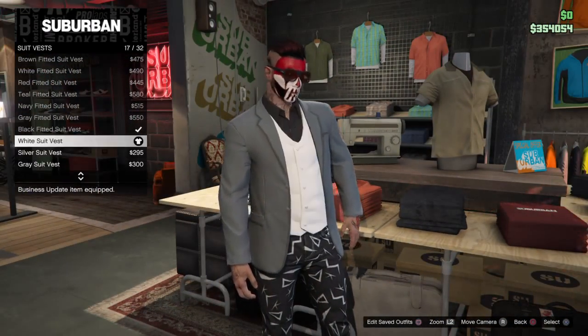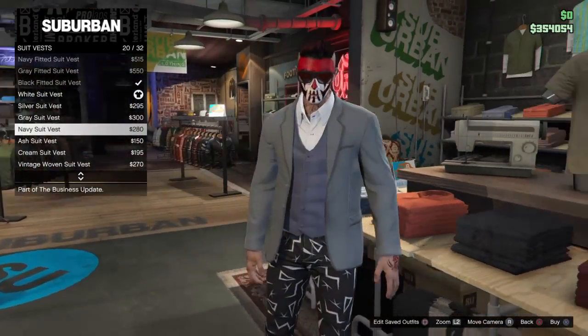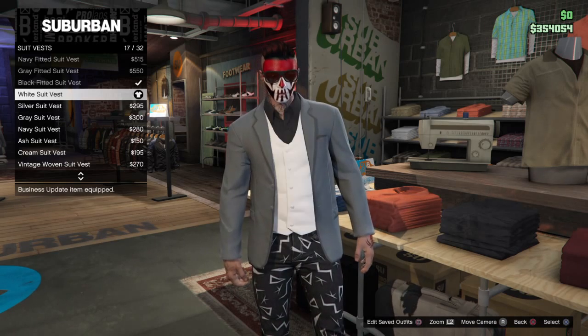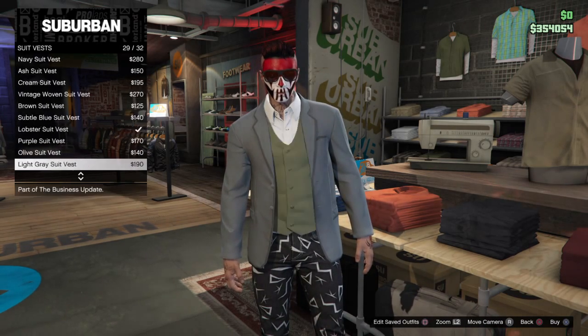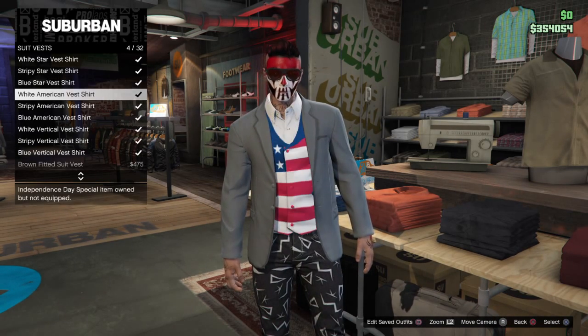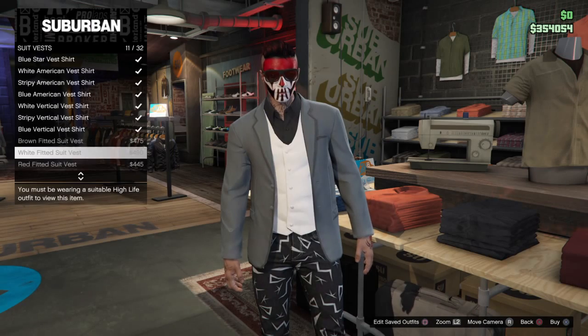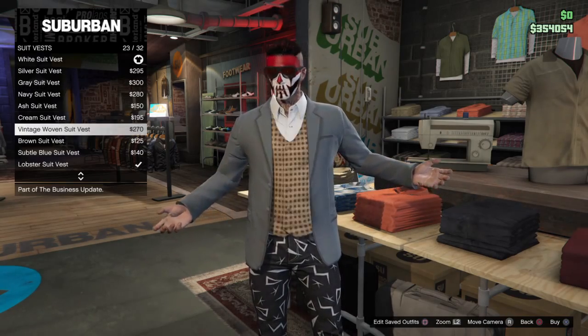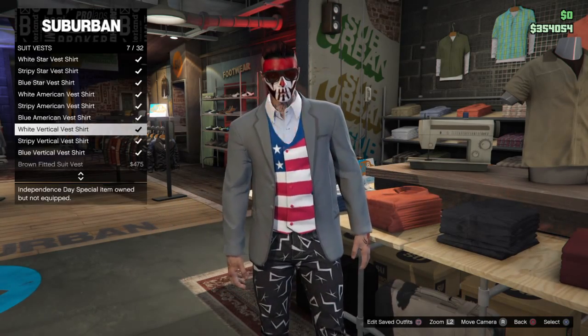Then you just go down to suit vest and put any of these on. You want to look for the ones that are white on them instead of gray, because you can't use the gray ones. All the white ones right here will glitch out usually.